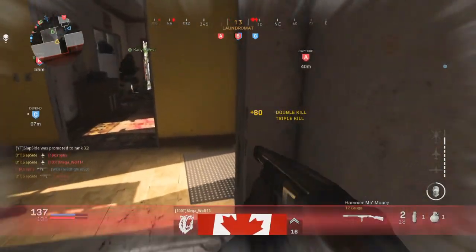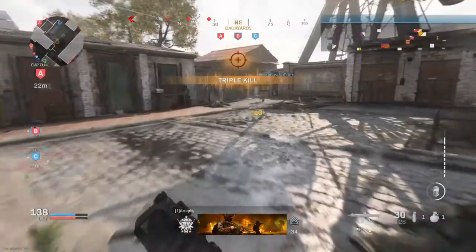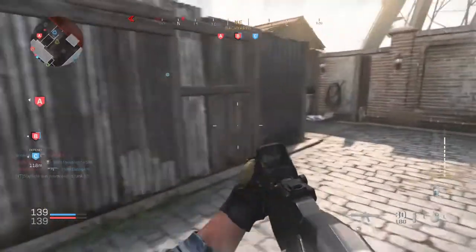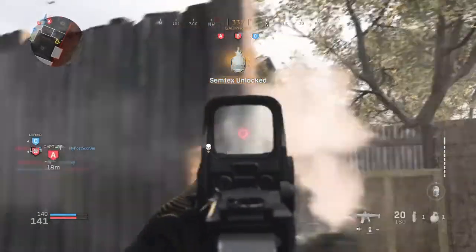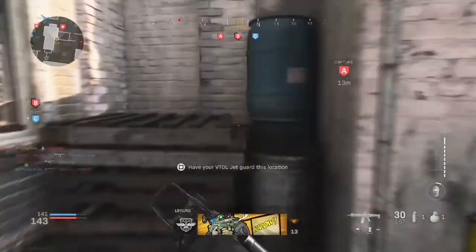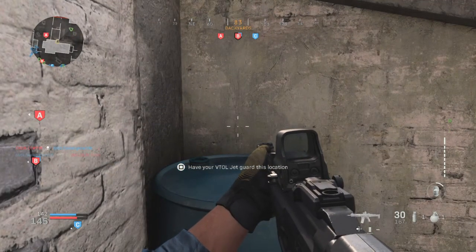I recommend you guys to definitely run Overkill in this game. I was running it in the beta with the MP7, but my boy Dirty Dan suggested the 725 shotgun — the double-barrel, old-school shotgun. That gun is super strong up close; you can pretty much snipe people with it. I recommend it — it's super nasty. You guys have probably already run into someone using it and know how annoying and strong it is.